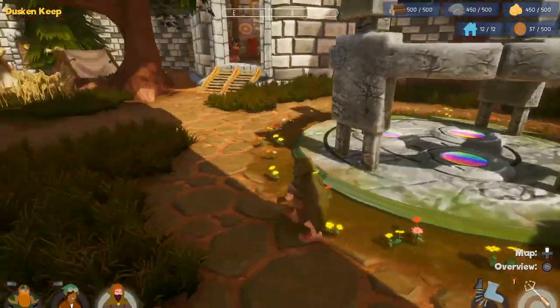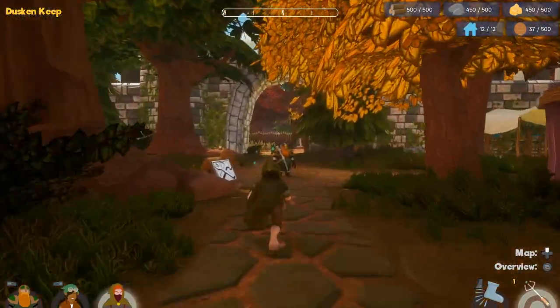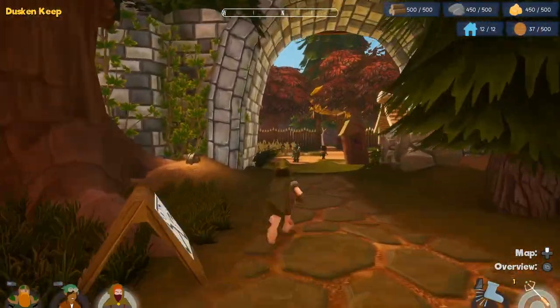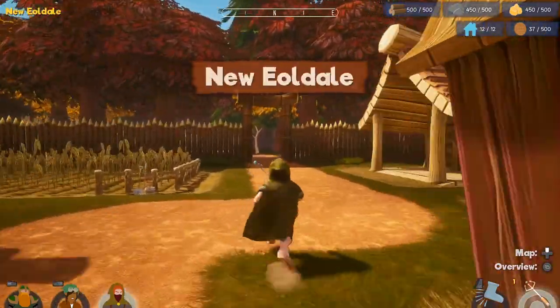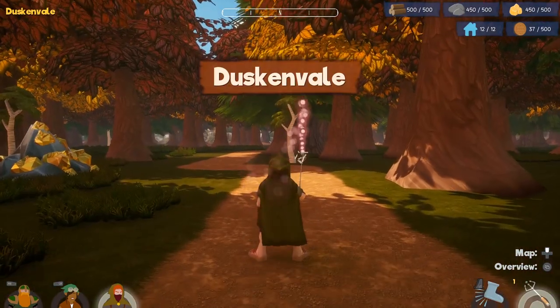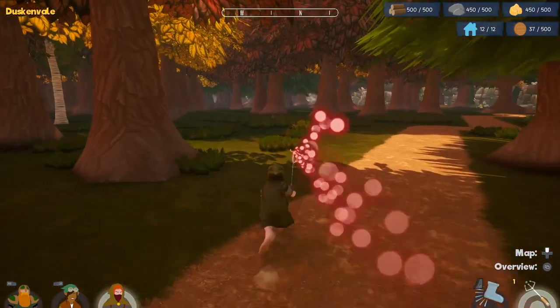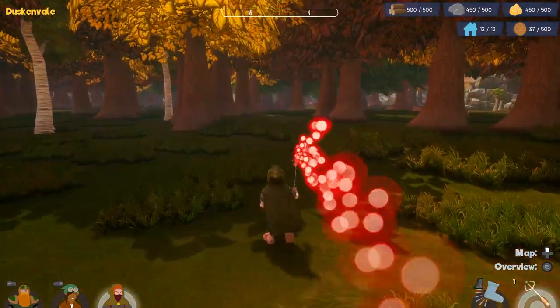This guy is the treasure hunter, explorer. They've got a tool in hand — let's go outside of the town and see if I can find a treasure. This tool is the treasure-finding wand. If I hold the right trigger, as long as it's red it means I'm heading towards a treasure. So we just keep following that. If I turn the other way it changes blue — it's very much like a hot/cold Marco Polo type of situation.